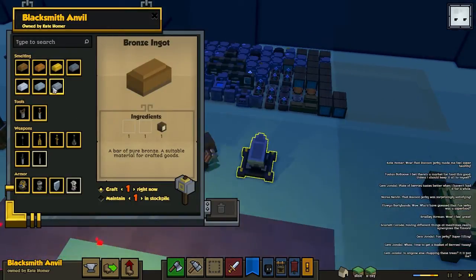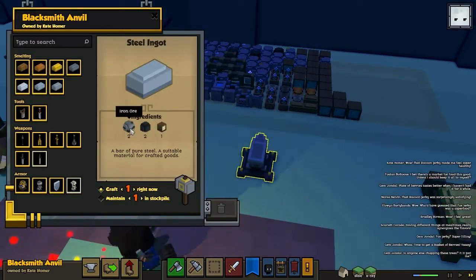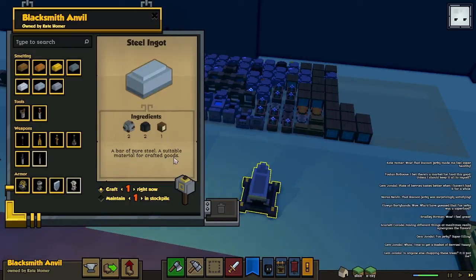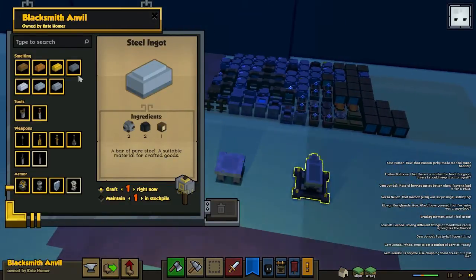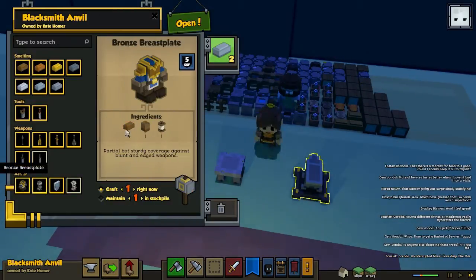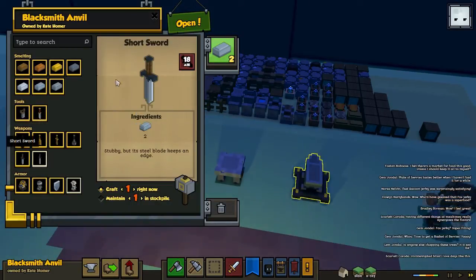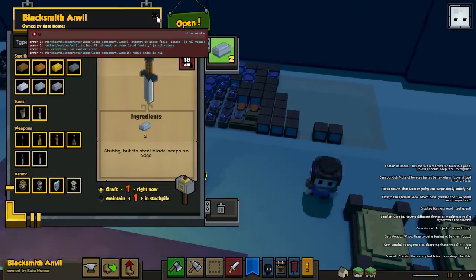We're done with this ingot so we can make something more. The steel one only needs iron and coal — I think they may have upped it so it requires one more coal now, it was just one coal in the past. Let's make two steel ingots. This shield needs steel and one bolt of leather. This weapon is really nice too — if we make two steel ingots, we can make this short sword, and that is actually better than the stone maul.